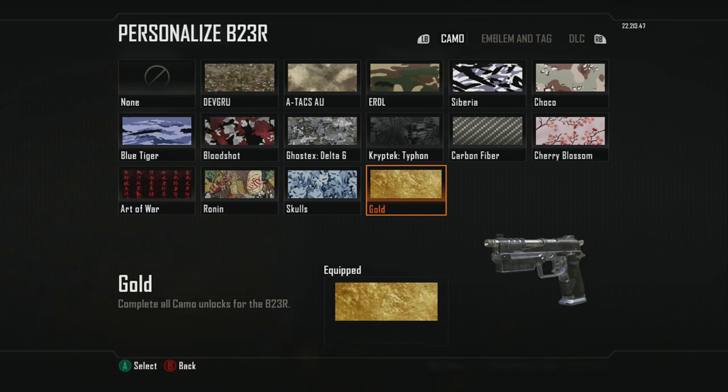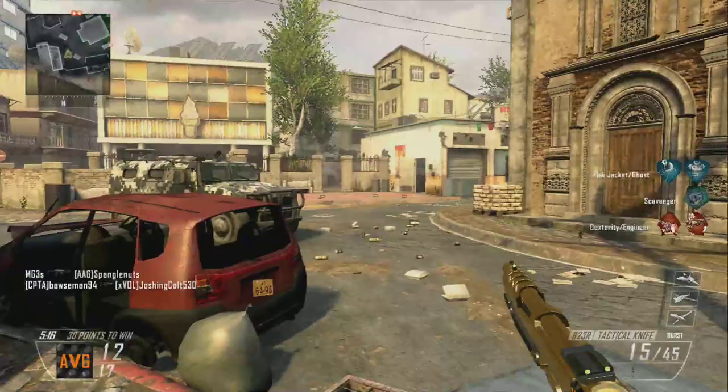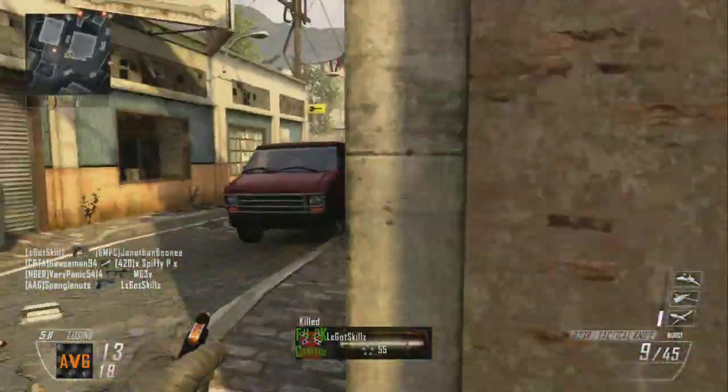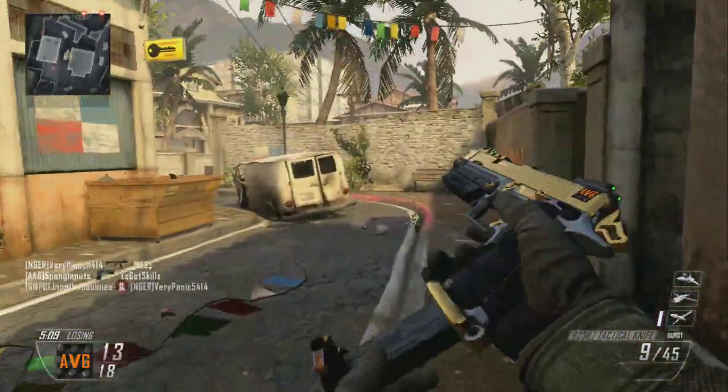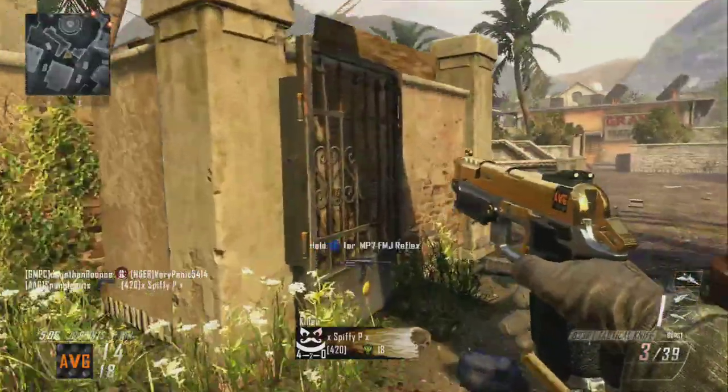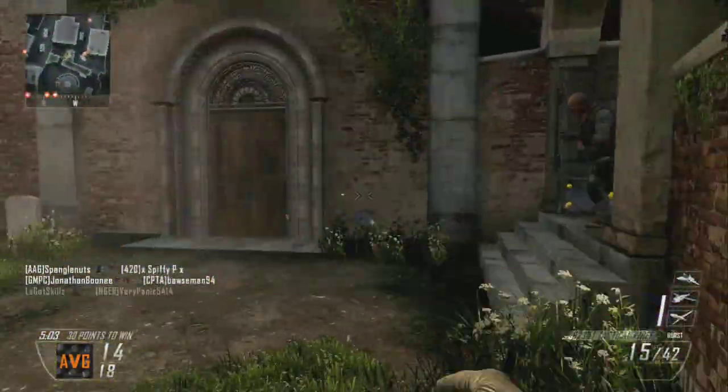After that you're going to be rewarded with gold — oh my god, gold! This is my first gold camouflage on the pistols and it looks pretty awesome. Check it out — this thing is badass looking. It's got the gold camo, took me forever to get it, it's got the clan tag, the emblem, everything you would want.